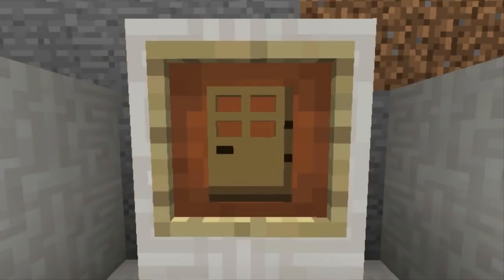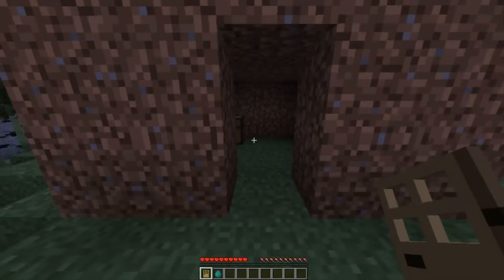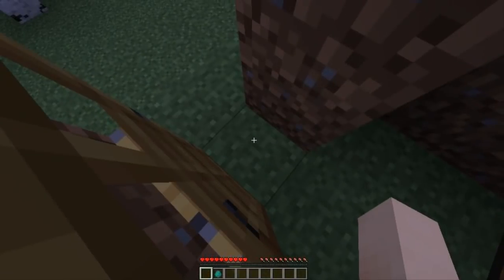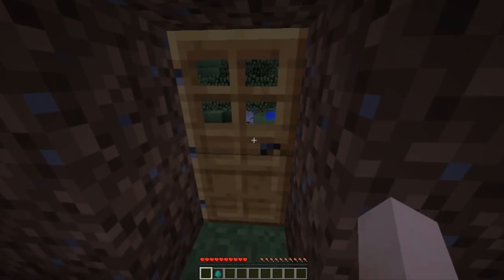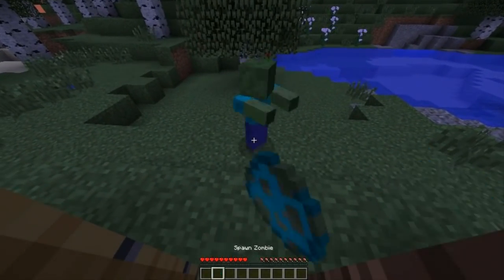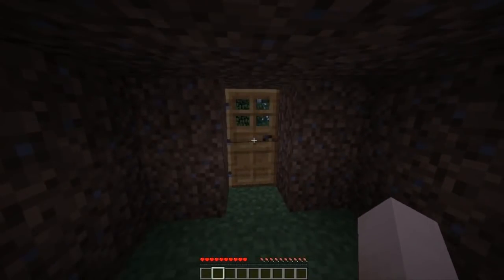Tip 3: Zombie-proof doors. Making a zombie-proof door is incredibly simple. All you need to do is place your door in the side of the door frame, like this. When you close it, the game will actually see it as open. A zombie will only attempt to break down a closed door, and as a result, they won't even try to break down yours.